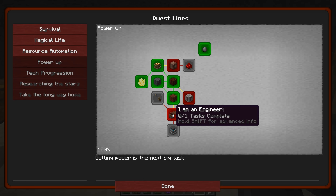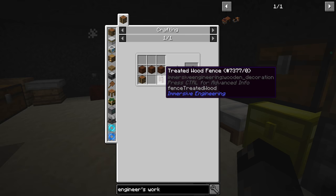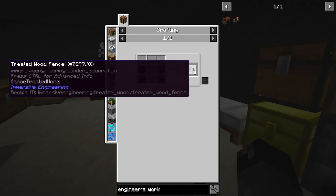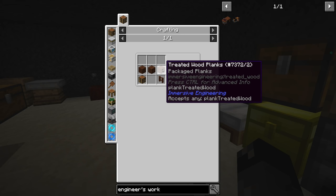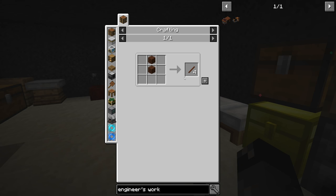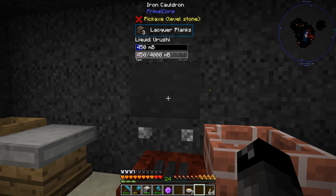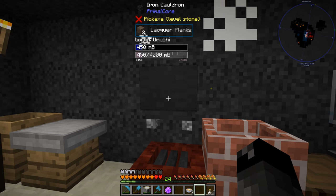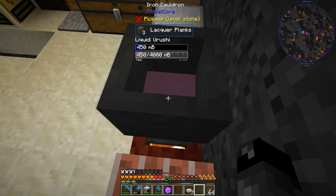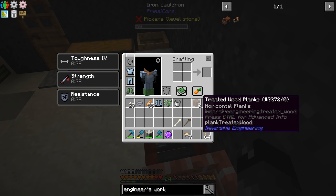We unlocked the engineer's workbench quest - 'I am an engineer.' We need an engineer's workbench, which requires a few treated wood planks. We need three treated wood planks, then four, five, six, seven more pieces plus sticks. To get sticks we need a little bit more treated wood. I'm cooking up a second full recipe in the cauldron. It seemed like it was going fast for a little bit and then slowed down. I'm going to wait for these to finish, make more treated wood, and we'll be right back.